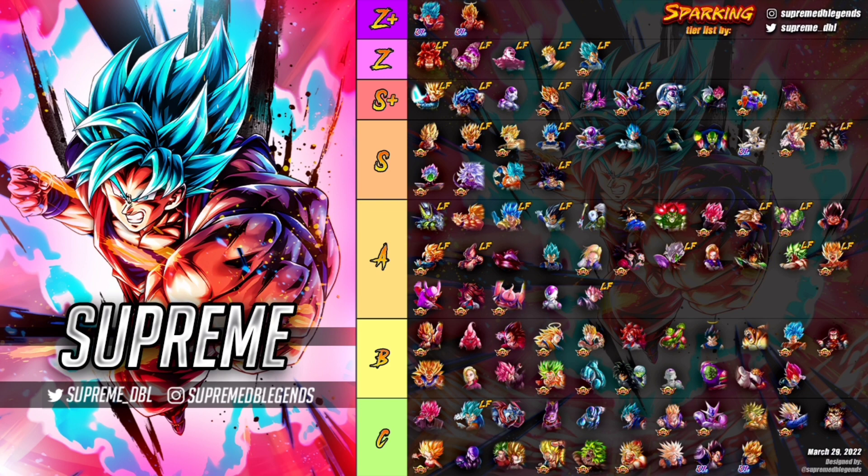There are a few new inclusions to this tier list, such as the new Super Saiyan Blue Kaioken Goku — the Ultra — who is number one on this tier list. We also have the free-to-play Super Saiyan Blue Vegeta and Goku, both in S tier, and the inclusion of Zenkai Rose who is down in A tier.